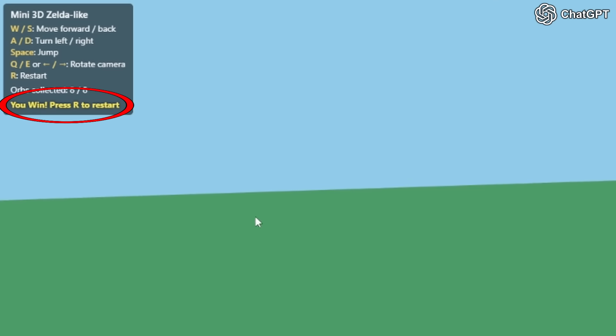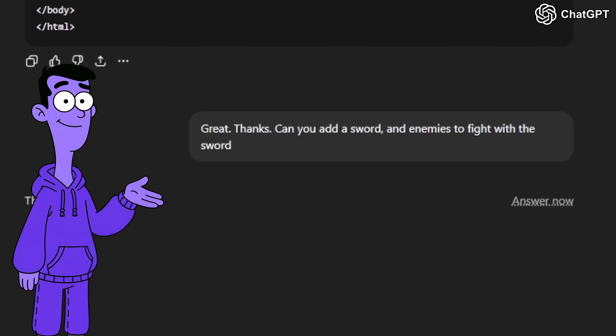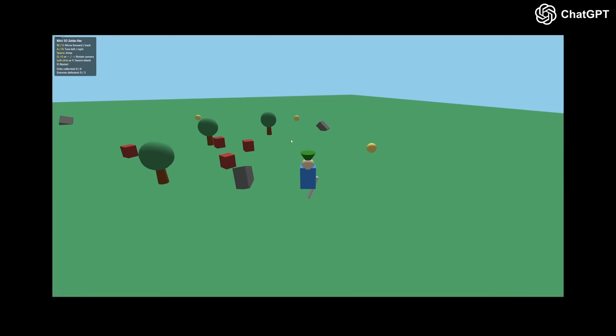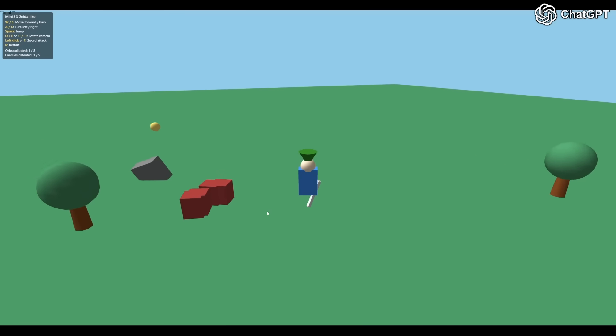Alright, it says I win, let's go. Let's add more stuff. Very simple prompt — I just told it to add a sword and enemies. Okay, there are enemies. They don't look like Legend of Zelda enemies, but I think they work.